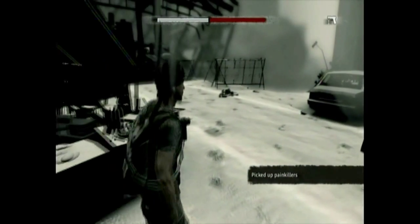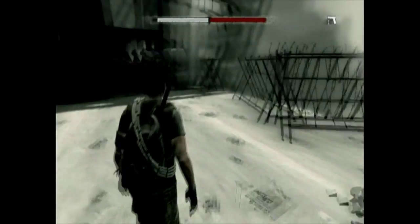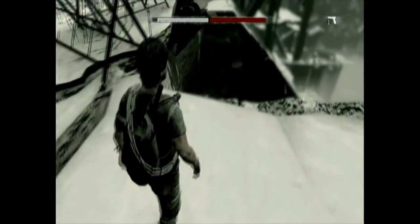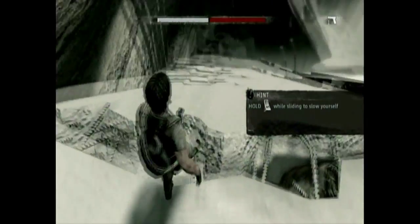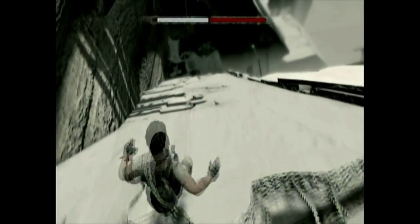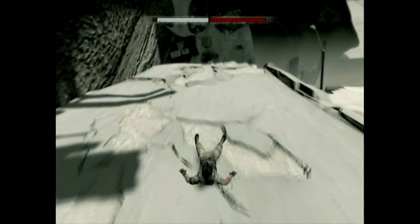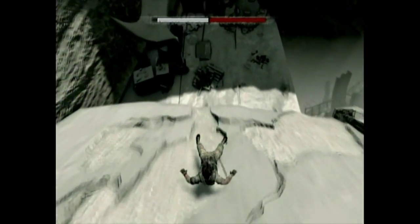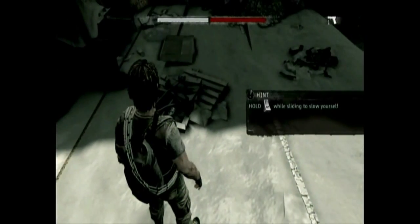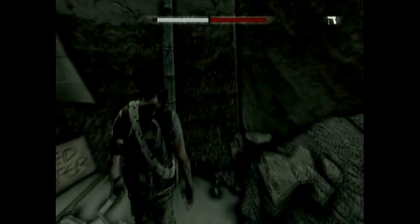We're going to pick up the painkillers right there, and then we're going to be moving downwards into sort of this area. It's going to introduce us to a longer backsliding sequence, and it'll show you that you can hold down the right trigger to slow yourself down so you can see and control where you're going and don't get hurt.